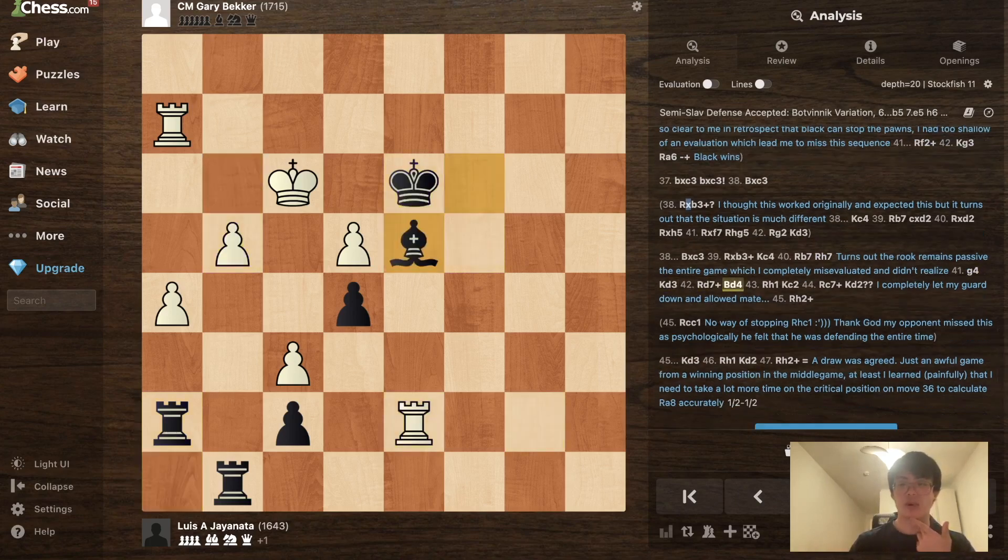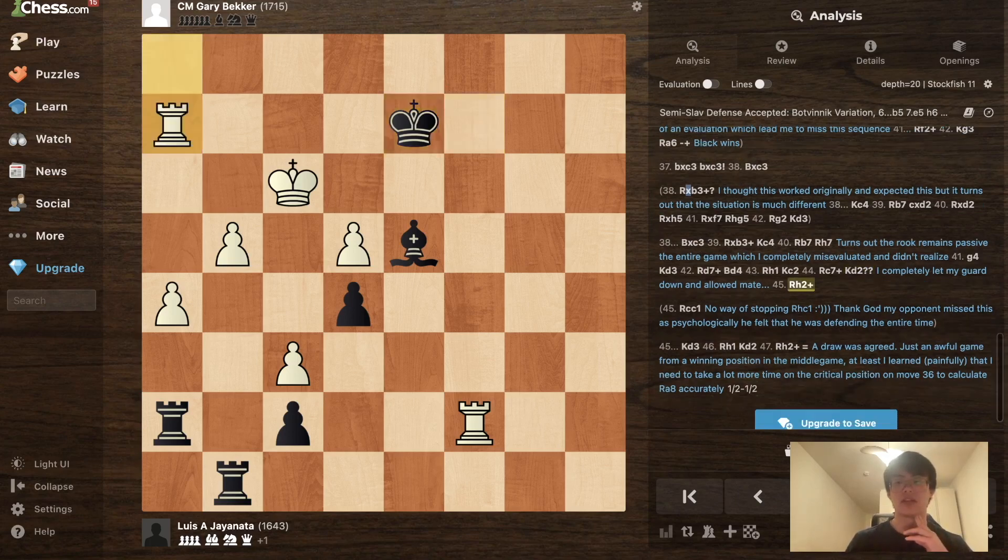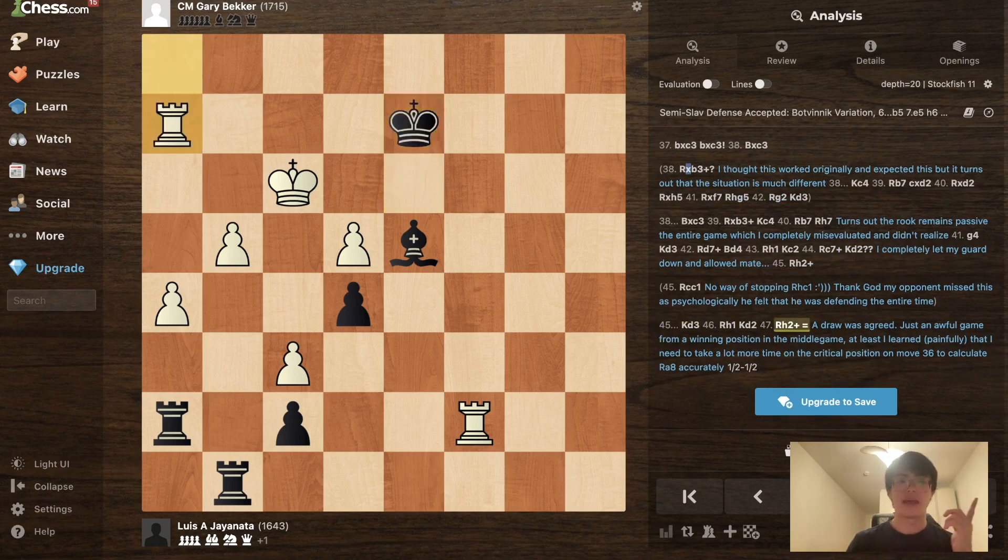After g4, Kd3, Rd7, Bd4, Rh1, Kc2 — I couldn't make any progress so I played Kc2, Rc7. Then I made a critical, unforgivable blunder: I played Kd2. Because Gary had been worse the entire game and basically lost in the middlegame, his mindset was just to draw and get it over with. He has a tendency to draw in positions with a lot of play, and so he just repeated with Rh2, Kd3, Rh1, and we agreed to a draw.